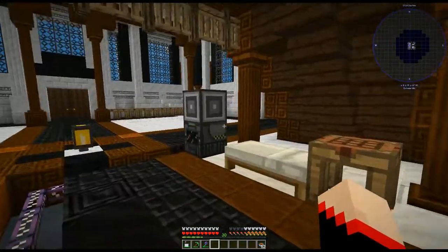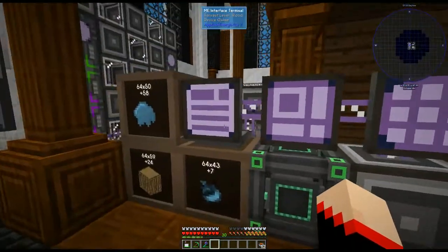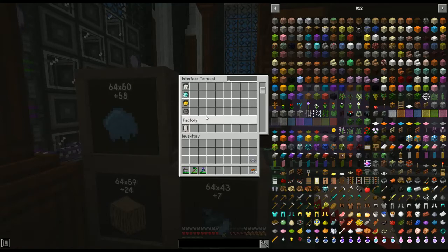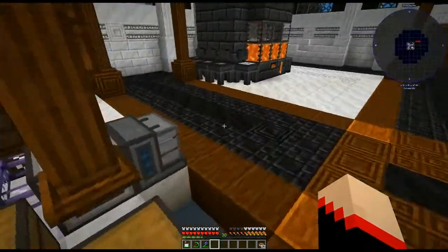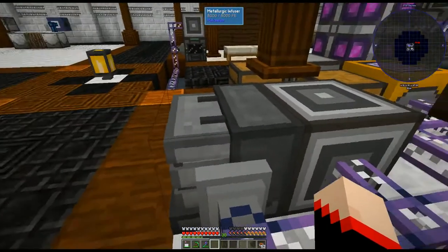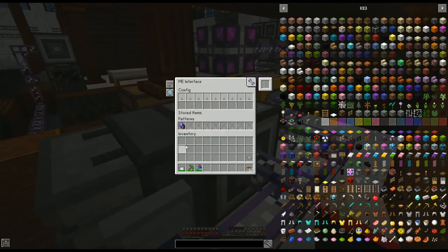A processing recipe is something that's going to be made by a machine — for instance, the metallurgic infuser. We already have the redstone in there so it ignores that. Looking at this pattern, it tells us it creates one fluix crystal with one crystallized mineral chunk, and that is placed directly into the ME interface directly next to our machine — in this case it goes directly behind it. In the ME interface, once you put the pattern in where it says patterns, it'll tell you what it has.